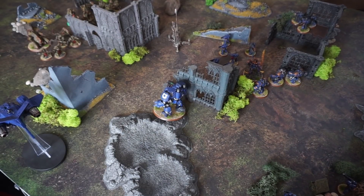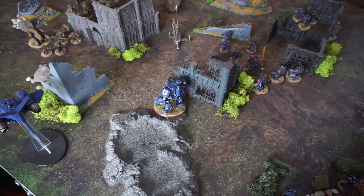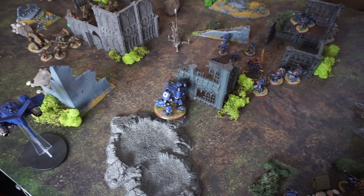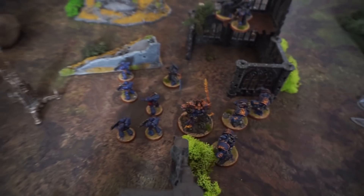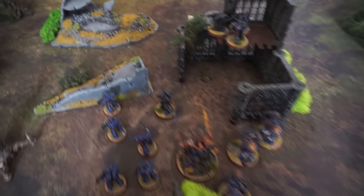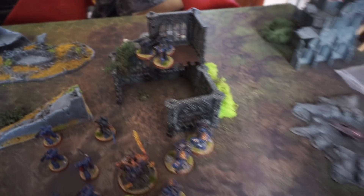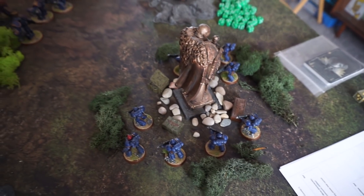At the end of Ultramarines turn 1, they did a little bit of damage, but there were some very disappointing rolls from things not close enough to Roboute Guilliman to get the full re-rolls. In terms of movement, the Stormtalon moved up, as did the Redemptor. In the middle, the Intercessors, Guilliman and the Devastators moved up, as did the Phobos Armor Librarian. The Eliminators stayed still, and at the rear, the Hellblasters and the other Intercessors stayed put.